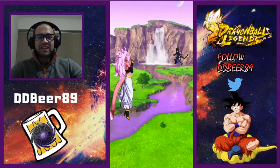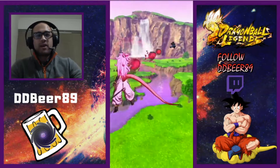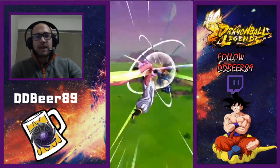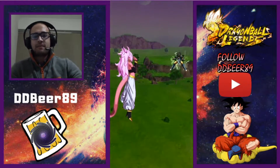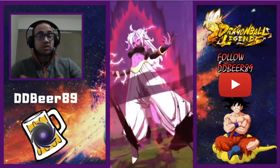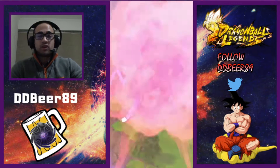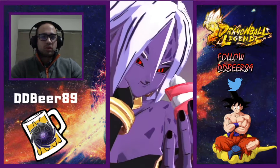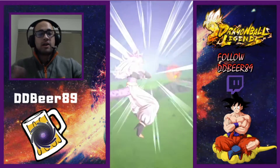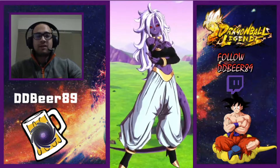There she is — the evil version of Android 21. This character will not be a free-to-play character; she will be on a banner. I have all the data-mine information but I don't think I'm going to make a full video on it because there's not much to go through: there's a banner for her, an event for the good version, some stuff in the shop where you can buy tickets for a ticket banner, and also a Goku Black banner for the Zenkai awakening. That's pretty much it on the data mining.